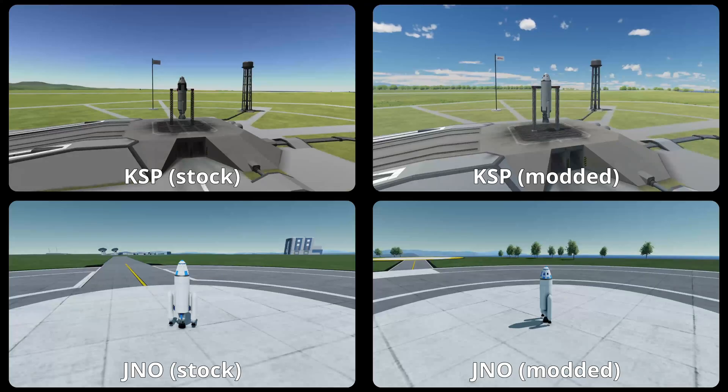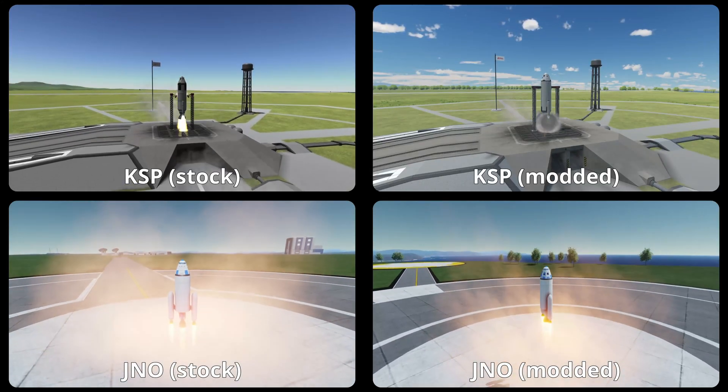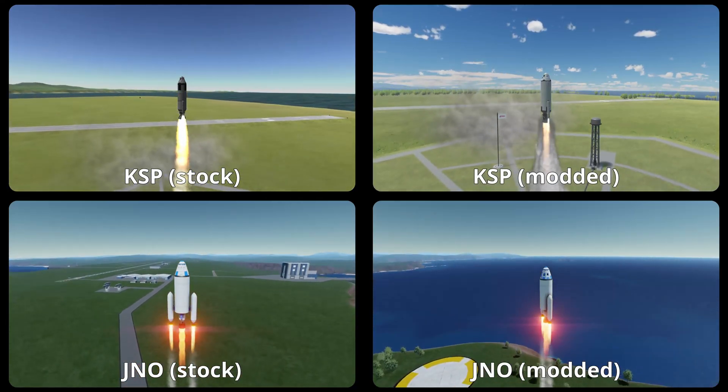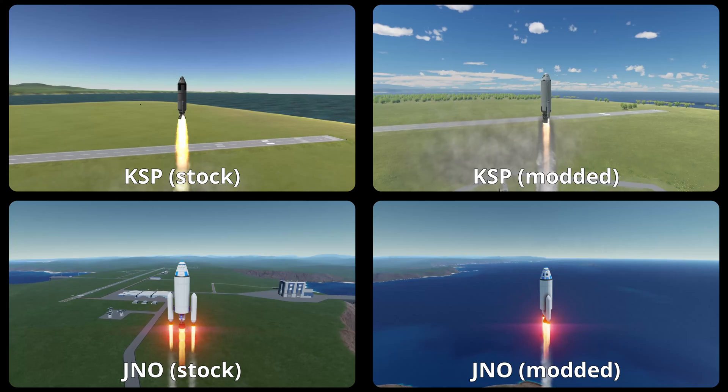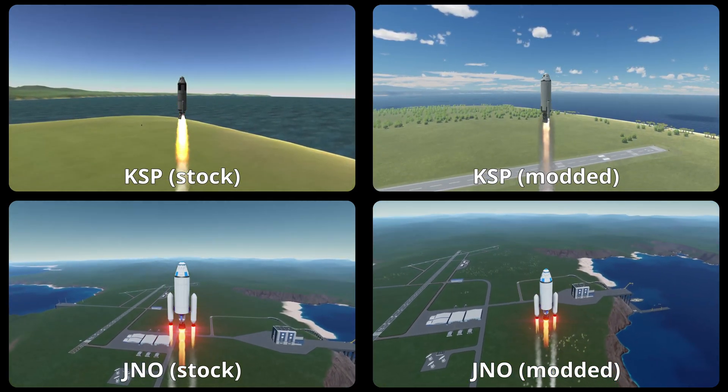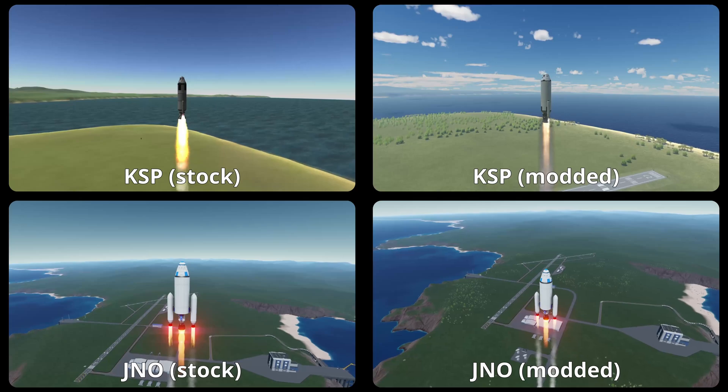So let's get started with the standard launch sequence — how you would experience it while gaming. You immediately see the difference between stock and modded KSP; it looks like a whole different game. For Juno, Parallax makes a big difference because of the added details in the surroundings.